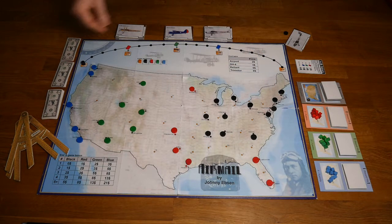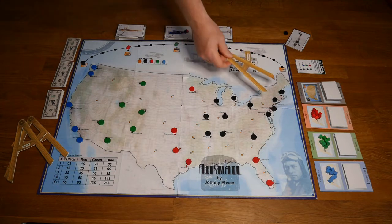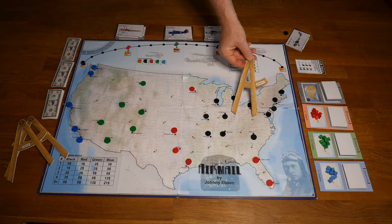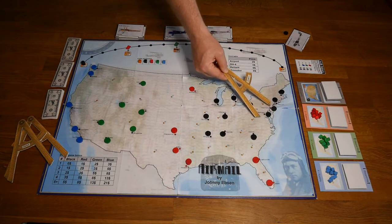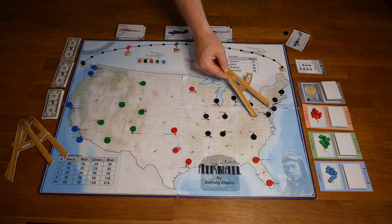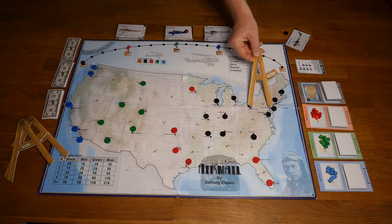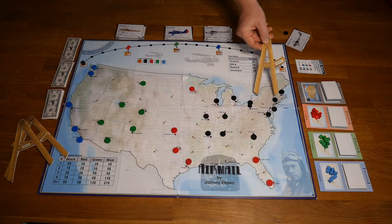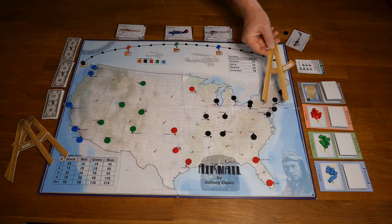When you are flying with your airplanes you are trying to get from one airport to the other, and for that you have these circles which show the range of each aircraft. You can check if you can make it from one airport to the other by placing the tip of the circle and seeing how far you get. In this case you will not be able to fly from Philadelphia to Pittsburgh without having a stop on the way, which can be done at this orange field, which is an airfield where you can refuel.